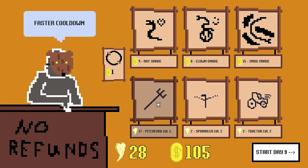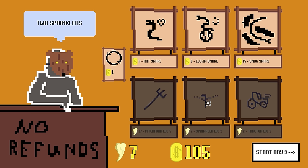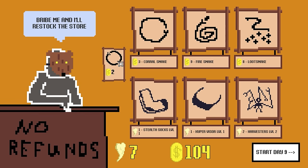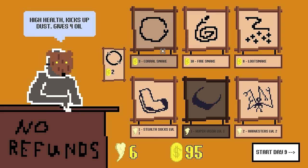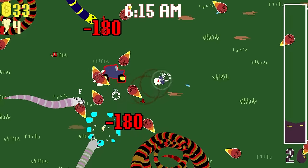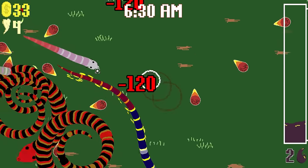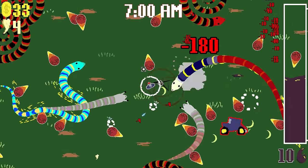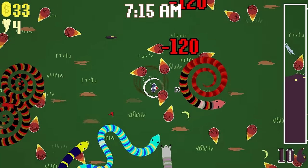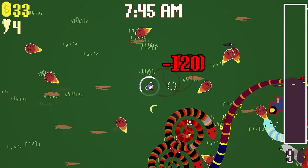Faster cooldown on my pitchforks — oh yes sir. Tractor moves faster, attacks faster — I would love that. Two sprinklers. Become ethereal when hurt. Takes another 1% chance to pierce — that actually sounds pretty nice. Give me another fire snake, give me just a whole load of fire snakes. 2% pierce chance. Getting a little messier — there's so many fireballs now. Maybe I've bitten off more than I can chew.